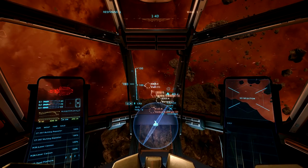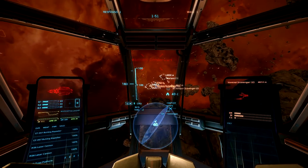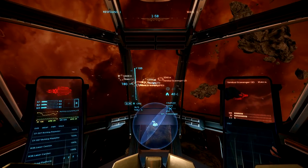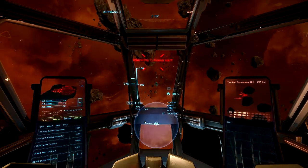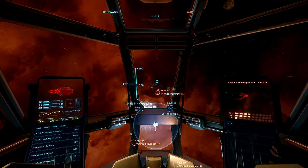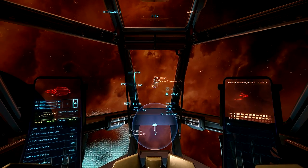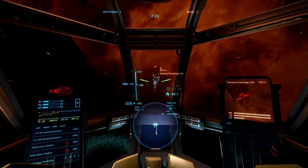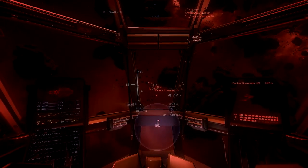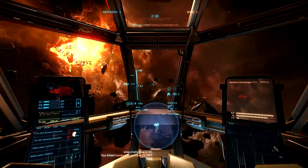The basics of combat: press T to select the nearest enemy, and you can cycle hostile targets with Y. Press T again to go for your nearest target. On the HUD the selected target will be highlighted, and if you're not facing your target, an arrow will appear showing where it is. There's also a radar that draws up or down based on where the target is. Left click fires weapon group one, right click fires weapon group two. You can also press M to match the speed of your target, which is useful.